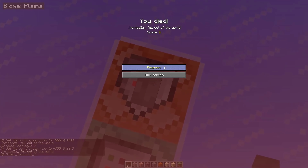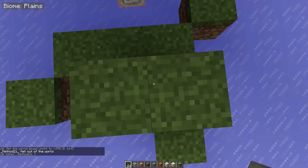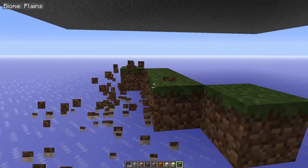It will just choose a random block. This time it was this one here. Of course if it selects a column that's higher up then it will spawn you on top of it, but it's random.